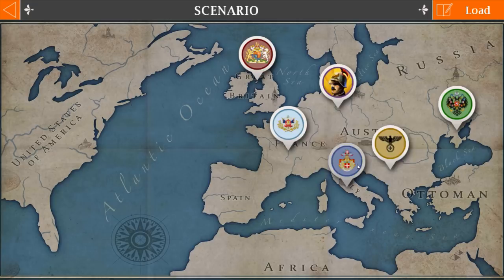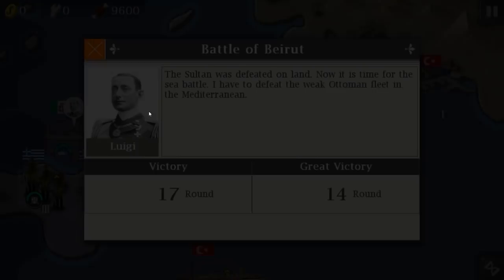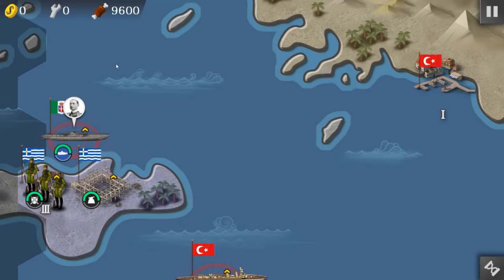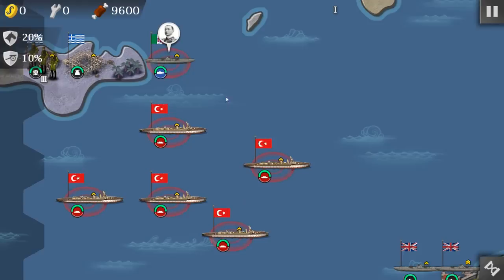I have defeated the weak Ottoman fleet in the Mediterranean. Okay, so what do we have here — 14 turns? Playing as Italy and we have — what — submarines? Only one submarine. Are you freaking kidding me? Is this like a one-man mission?